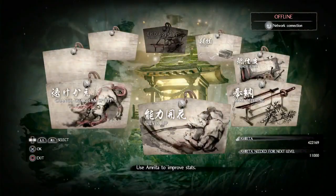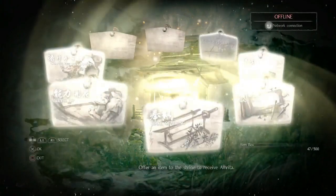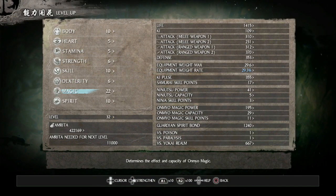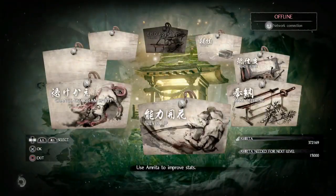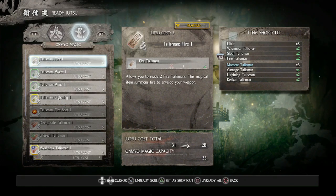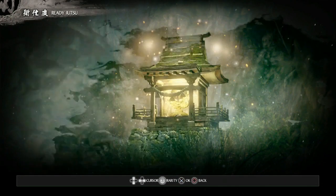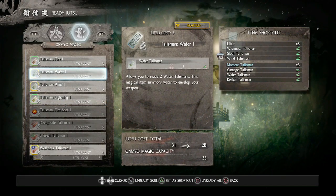We're going to go to our shrine — if you have any remaining items in your inventory, you can go to the blessing cell for more Amrita. If not, let's go to level up. We're going to increase our magic by four, then go to ready jutsu and equip water and wind to replace fire and lightning. On the next video, the mission we're going to is called The Demon of Mount Hiei, and the boss we're fighting is going to be called the White Tiger.